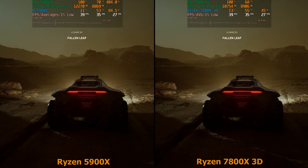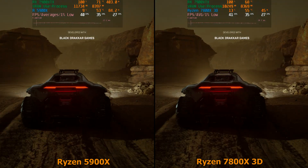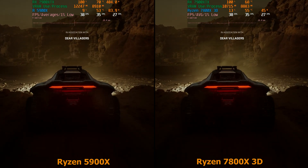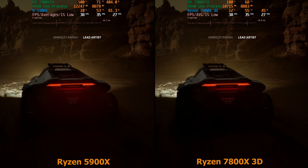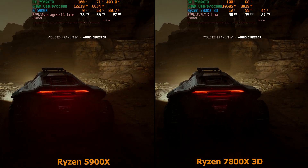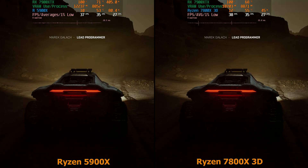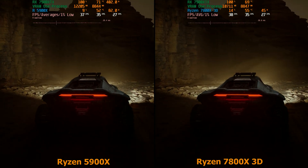If you look at the other video, the 4090 became CPU-bound — it still had more frames to give, but the 7800 X3D wasn't fast enough to make that happen. So when you enable FSR and DLSS, the 7900 XTX and 4090 are pretty close together in frame rate, which is interesting because it actually shows you that the 7800 X3D is not as much faster as you might think. Though I'm not sure if this is an Unreal Engine thing.